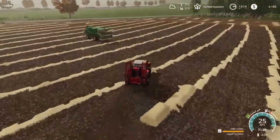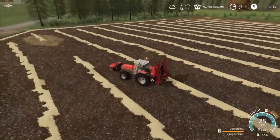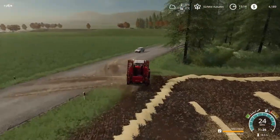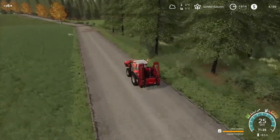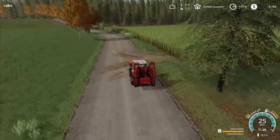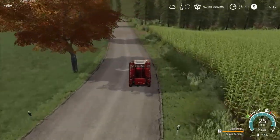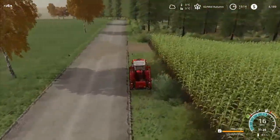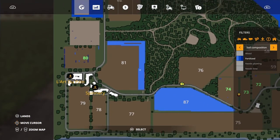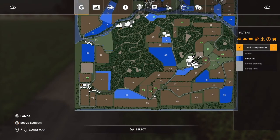Might be worth looking at getting a bale loader just for ease and quickness to get this sold. That is where I had a brain fart — pressed the wrong button and it started spreading and chopping it up rather than swapping it. So what I'm going to do is get to field 81, knock that out, and look at where field 83 is, because that's where the other job was. As you can see it took a while to get that done.